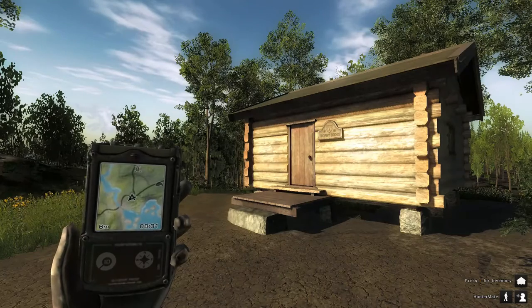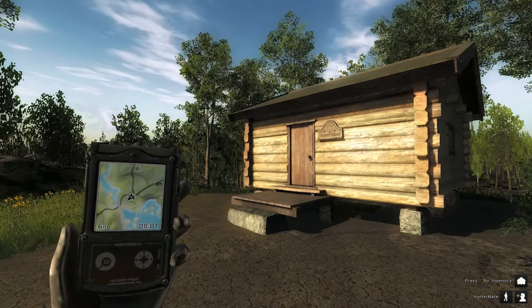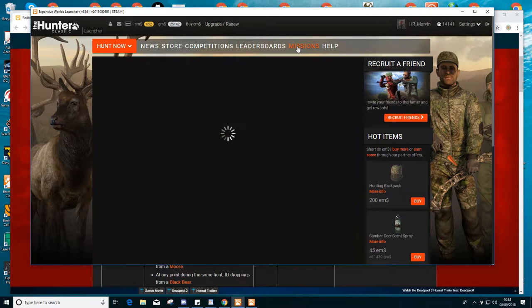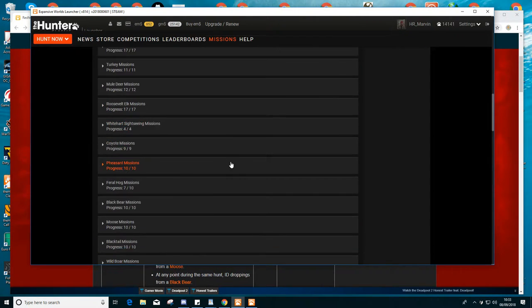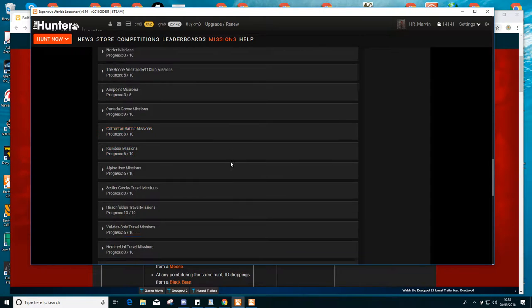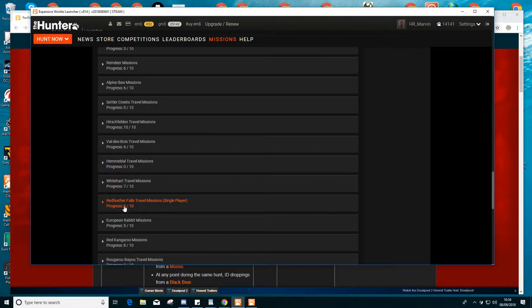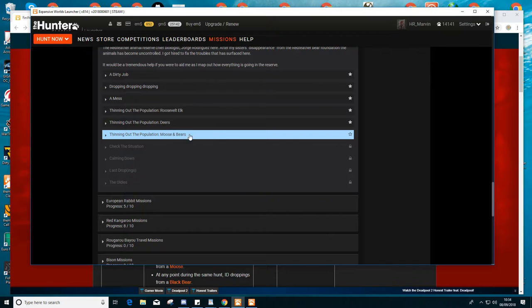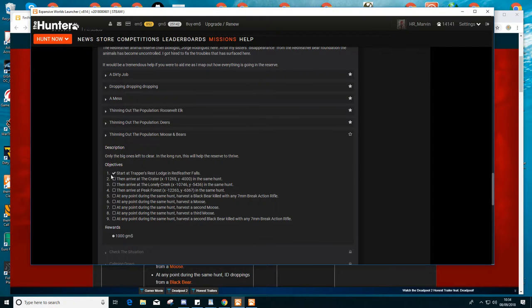I'm just going to alt-tab out of the game. If you go into your missions, I'm going to do the walkabout mission which is in Red Feather Falls. Go down to the walkabout mission — Red Feather Falls walkabout mission. I'm on mission number five, and some of these you've got to do in single-player and some in multiplayer, but it will be stated. Click on the mission that's unlocked, which is the one with the star — the others are locked until I complete this mission.